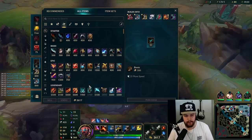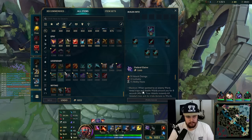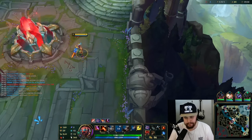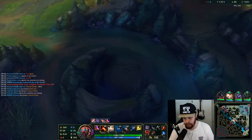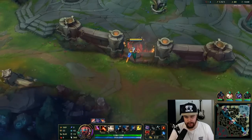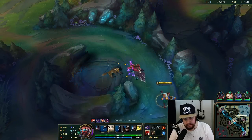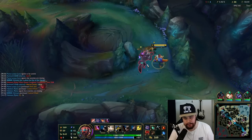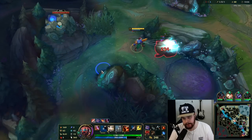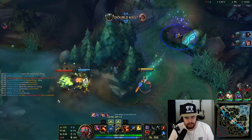Got a good amount of gold out of top lane here. I'll build this item first and then get the pickaxe. Kayn is right there — I'm just gonna do my wolves, then take bot scuttle and his bot side camps. I don't think this guy should die. I'll do wolves, take bot scuttle, blue buff, and go for his bot side camps while I wait. Hopefully Tristana doesn't take the scuttle — please don't do that to me Tristana.